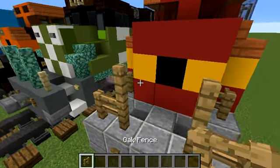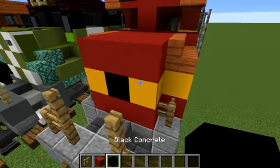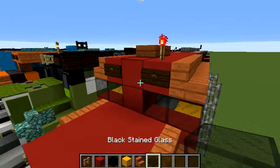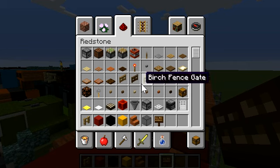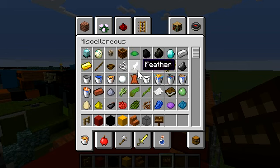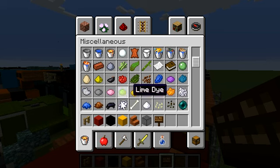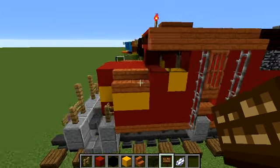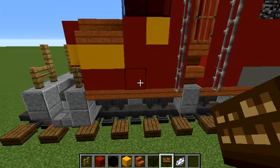Let's get rid of all the items. Let's get Oak Fence, Red Concrete, Black Concrete, Yellow Concrete, Acacia Stairs, Black Stained Glass Blocks, Dark Oak Signs, and some white dye. I'm looking for another item we should get.